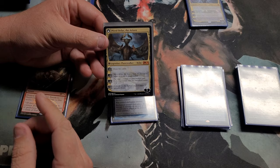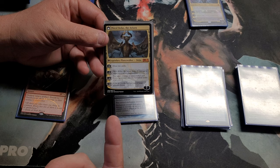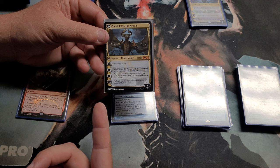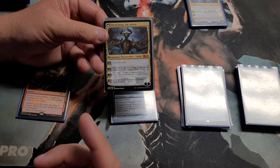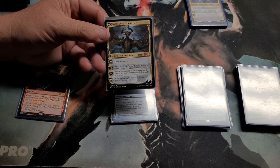When flipped, he turns into Nicol Bolas the Arisen. The plus two ability lets you draw two cards, which is great. Negative three deals ten damage to a creature or Planeswalker, and negative four puts a target creature or Planeswalker from your graveyard onto the battlefield. The ultimate at twelve exiles all but the bottom card of a target player's library. I've never gotten to the ultimate — whenever I flip him, people immediately target him because they don't want that bottom card effect.